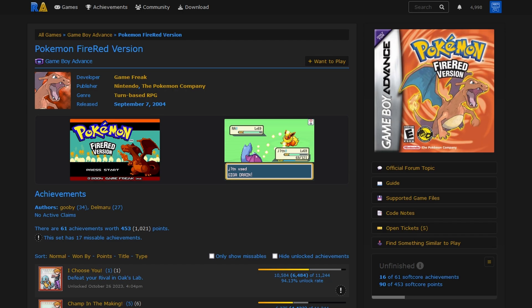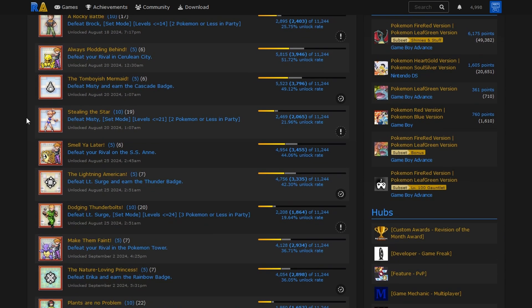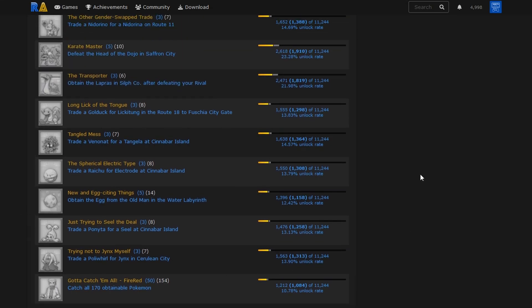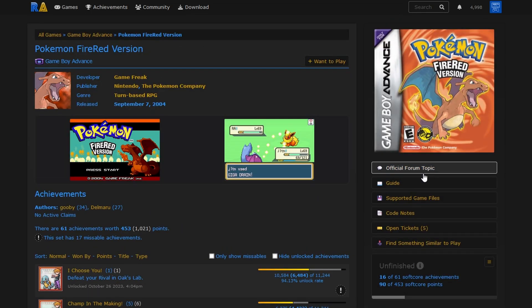For example, I'm playing Pokémon Fire Red right now, and on the site there is a Pokémon Fire Red set of achievements. You can read through to see what you need to do for each achievement - some of them are really easy like defeating your rival in the first Pokémon battle, and then some are harder like collecting every single Pokémon in the game. Fire Red is actually one of the easier sets, but you can imagine that some games get really difficult.